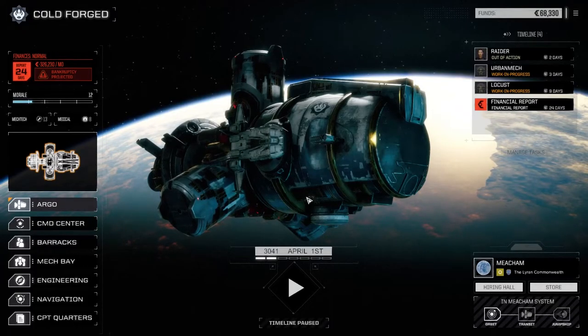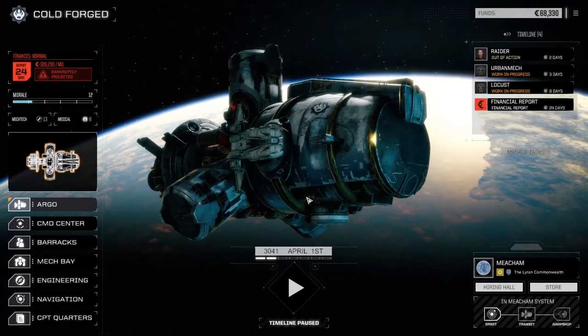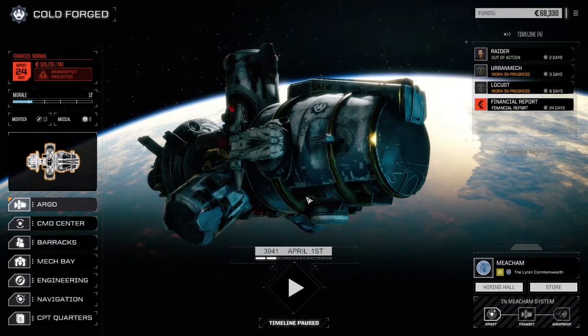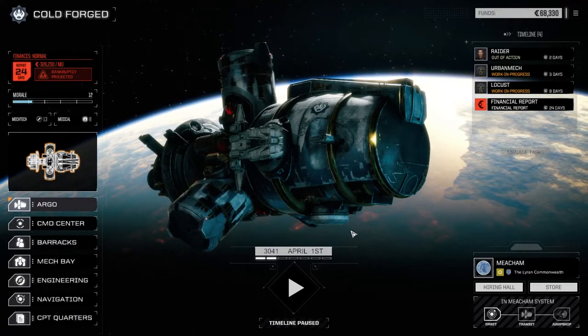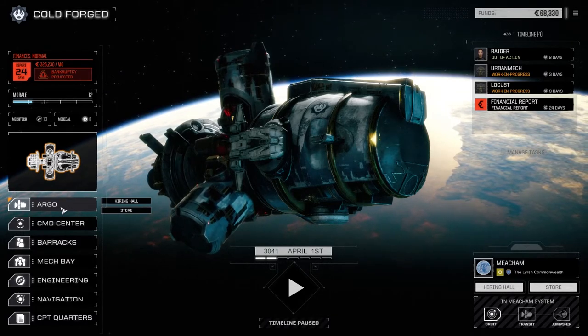Hey, what's up everybody, welcome back to another episode of Rotech Cold Forged. So today we've moved from the last episode - we moved from the planet we were on to Meacham. We've acknowledged that our store is now up and working so we can buy things in the store again after the release of the new Rotech.